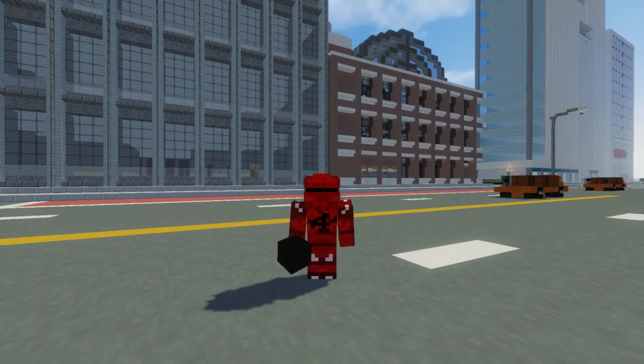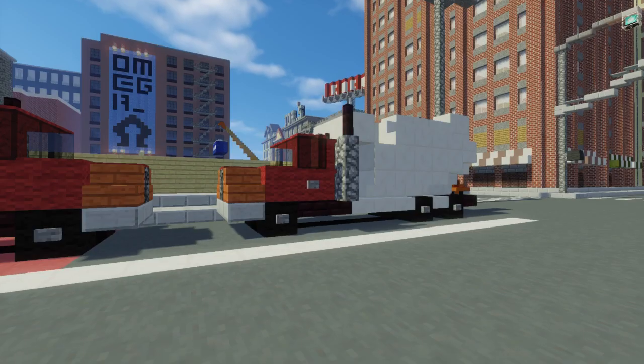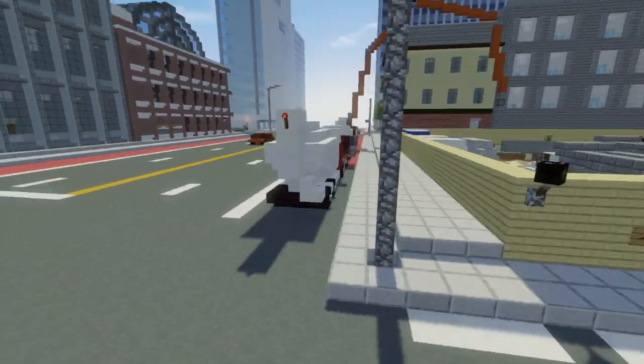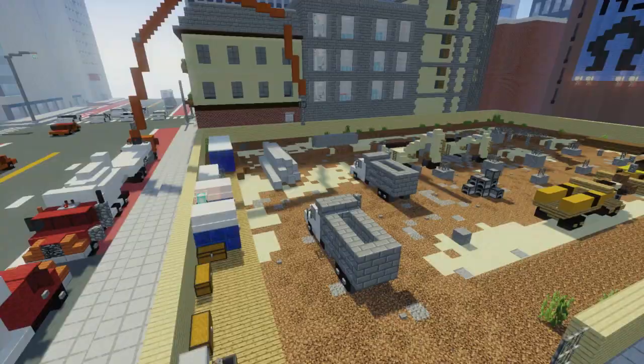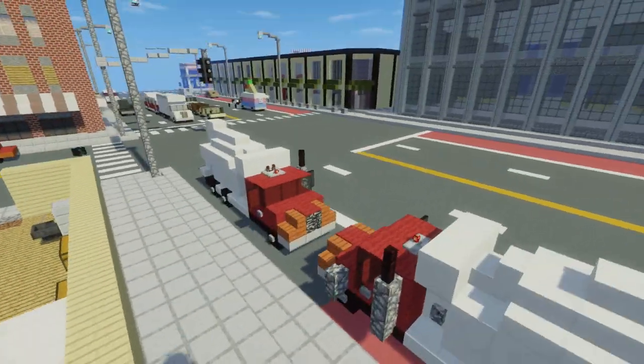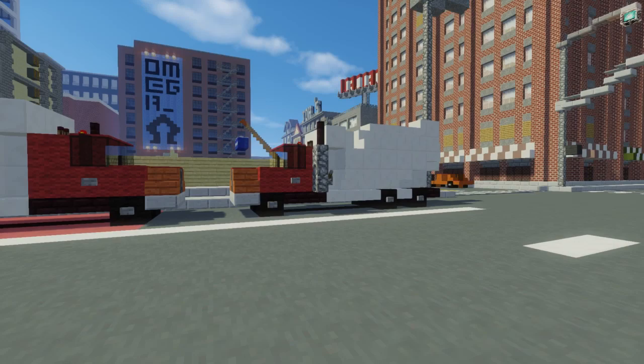What's up guys, it's CraftyFox and today I want to show you how to build this red cement mixer truck that I built on my server FoxShot. You can see it's working in a construction site for downtown. This is what it looks like, so let's get started.